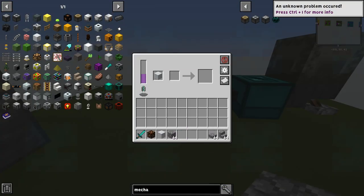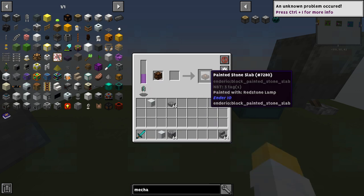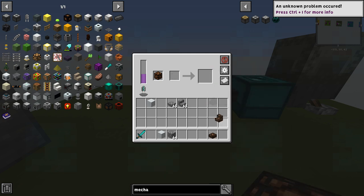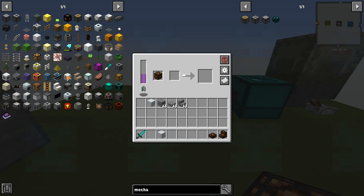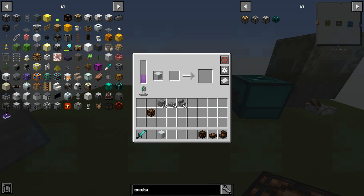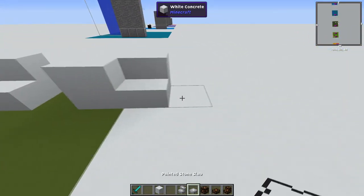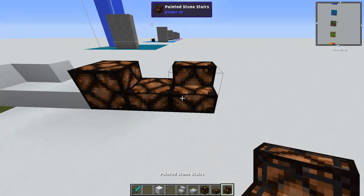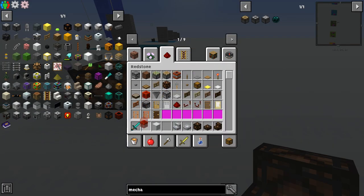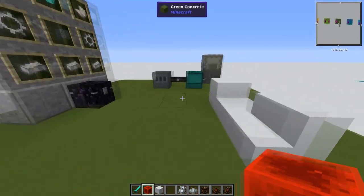We also have another painting block option — the redstone lamp — which you can convert into slabs and stairs. They actually look pretty cool. Although if you convert this, I don't think it turns on with redstone, but we can test that. If you take your concrete and place that in, then place your stair in — as you can see we've already done it earlier. Let's get out a redstone block. Does this turn on? I would be very surprised.